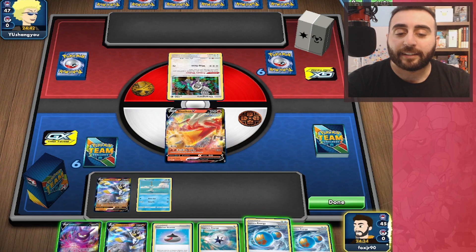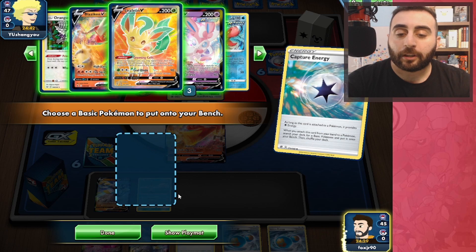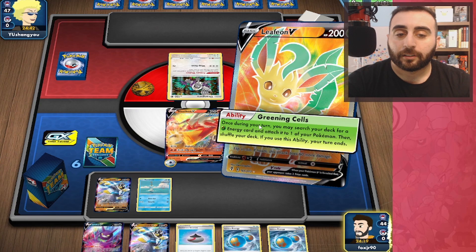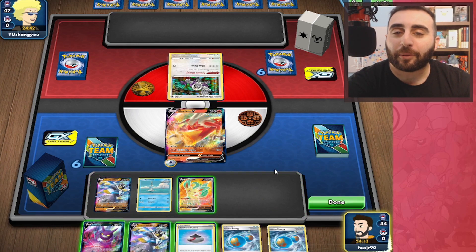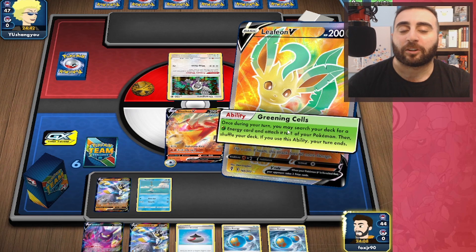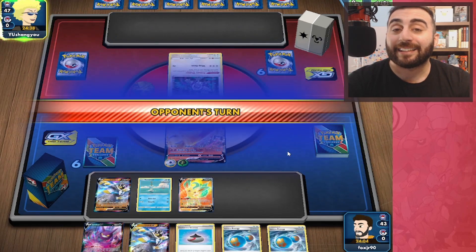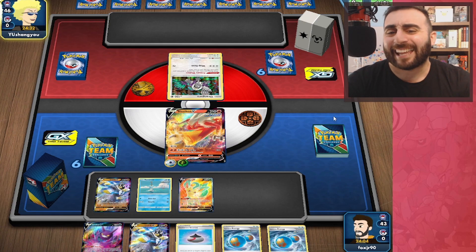They're going to start the Orangaroo. We're going to throw down the Capture Energy because we can Greening Cells. I think that's the play here. We'll go ahead and use Greening Cells to get an energy onto our Blaziken, and next turn Evolution Incense for a Blaziken VMAX and just start taking names.